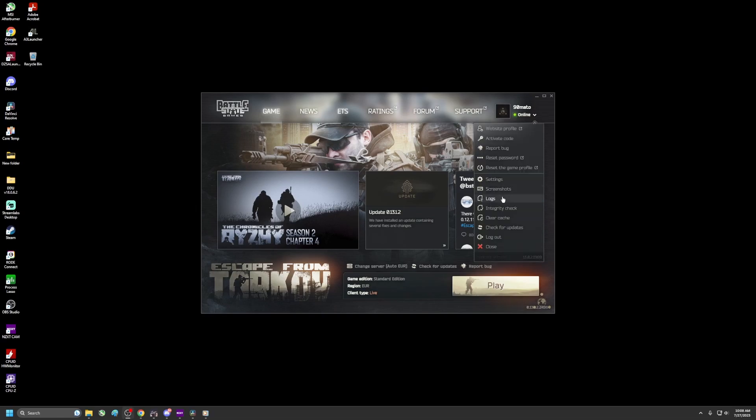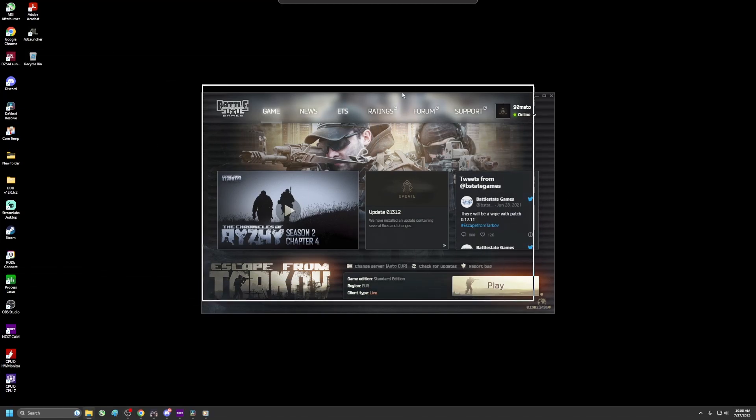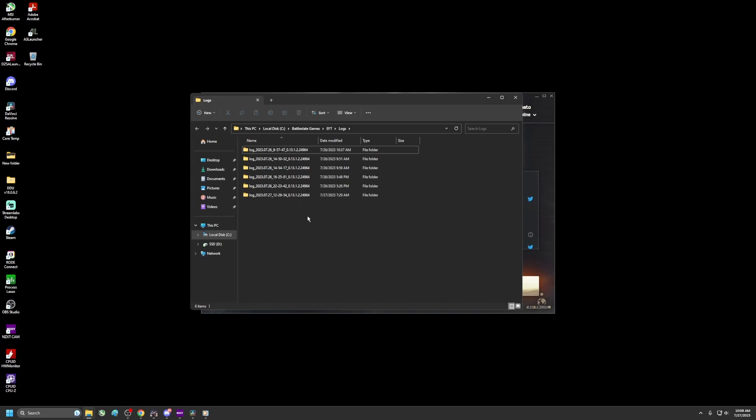The next thing is 'Logs'. Clicking on Logs will open a folder — I had it opened on my secondary screen, that's why I didn't see it. We're gonna delete all of those logs.